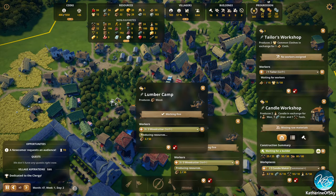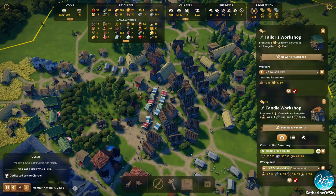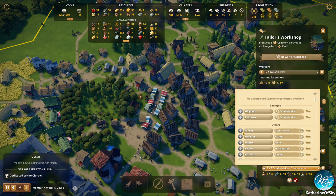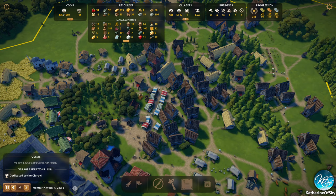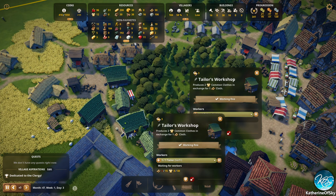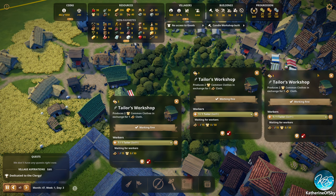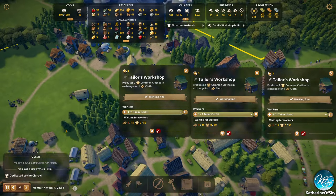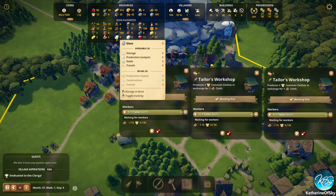Was it this lumber camp or this one? Anyway, let's get another candle maker going and also a tailor. That's sad — gonna need another tailor. Let's see who lost theirs. One of these guys lost their tailor and we'll just have to figure out who it is. Candle workshop is done — so they should be able to have more of those goods.